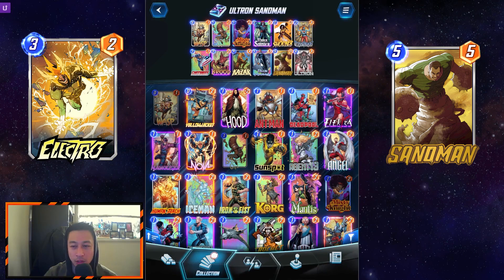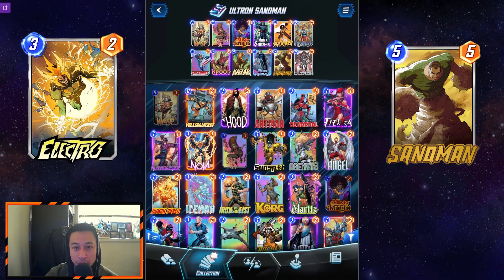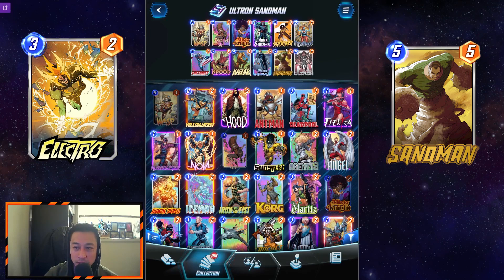I think having the option of going Blue Marvel or Sandman on turn 5 is really powerful depending on what deck you're going to be facing, and then ending it off with Ultron at the end. So this is one deck list, pretty simple.